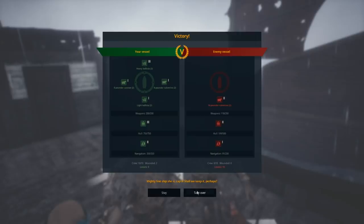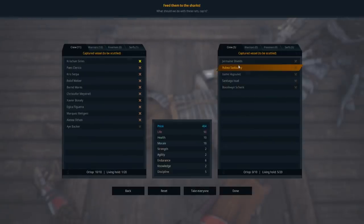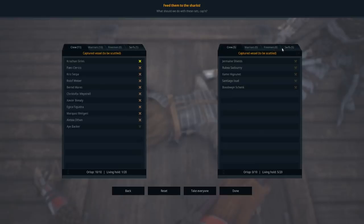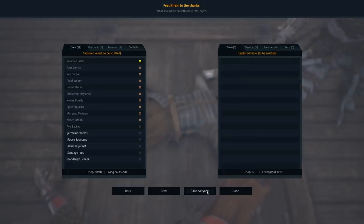We won! We had two people wounded but they lost 10 people. The captain asks: shall we keep the ship, take over, or stay? Looking at the hull points and navigation points, mine's better, so we'll stay. They only had one or two 16-pound culverines. We're going to take everything — five crew members and five serfs as captured. We'll take everybody. Maybe I can sell them into indentured servitude, to put it lightly.